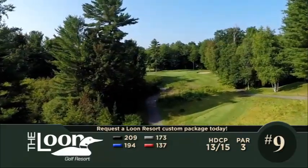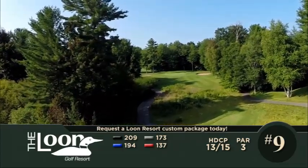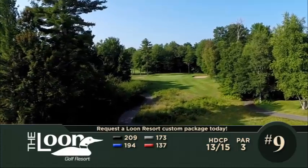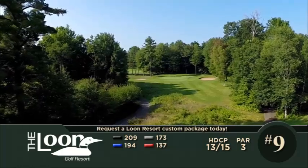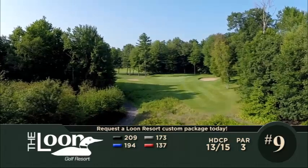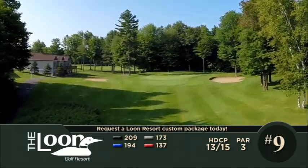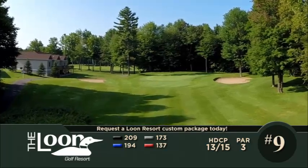Closing out the front nine is a par three with some teeth. Playing up to 209 yards, the tee shot must carry a ravine in front while avoiding danger on the right. Even though the shot is slightly downhill, you don't want to club down for this one — play it as the yardage indicates. This large green slopes considerably from back to front, so any putt under the hole will be uphill. Par is an excellent score on this close to the front nine.